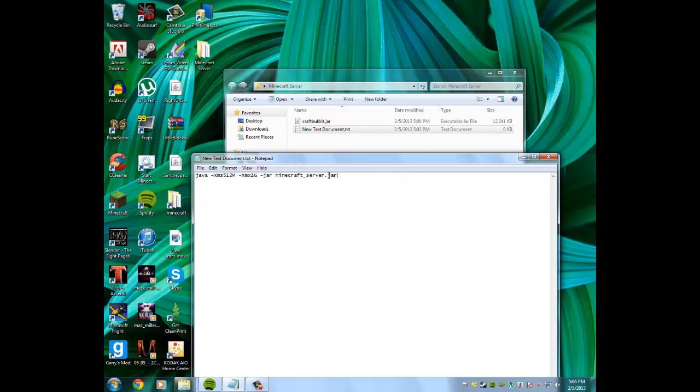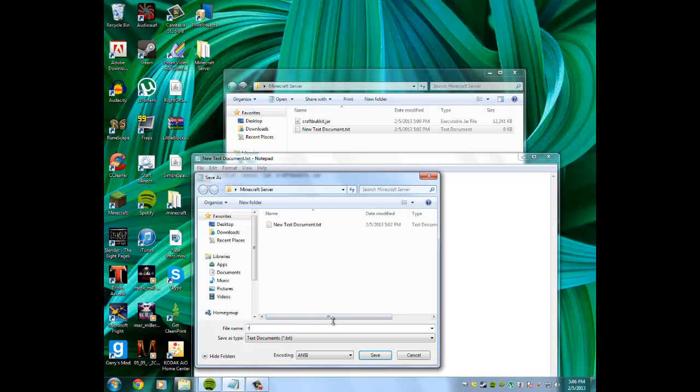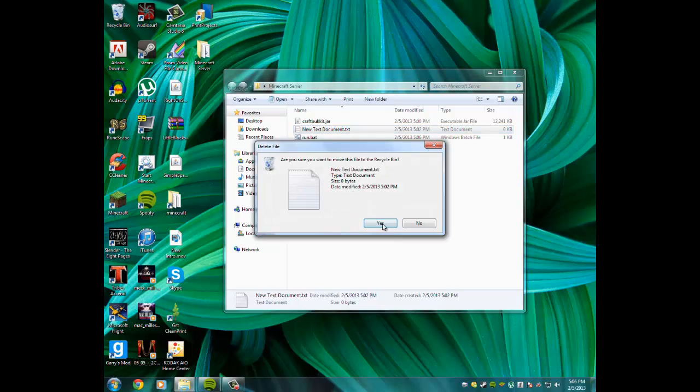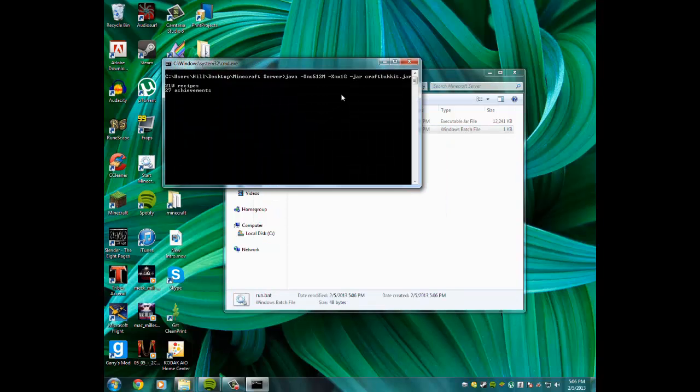You're going to want to change the jar filename in the script to craftbukkit.jar, just like you named it earlier — I'll have that in the description. Then press Enter, type 'pause', and save the file as run.bat. Make sure to select 'All Files' when saving, and name it run.bat.